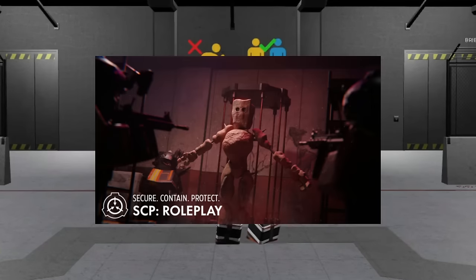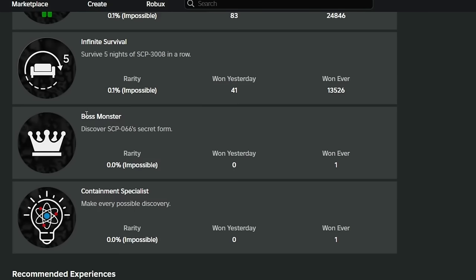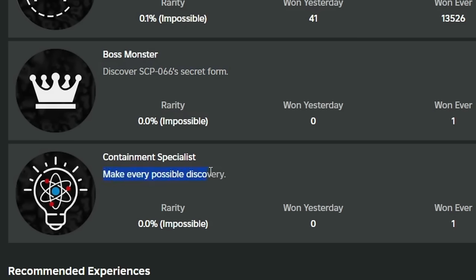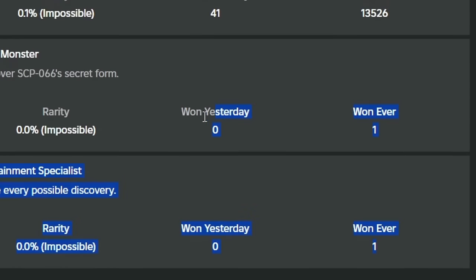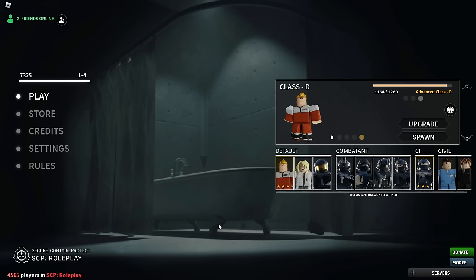Okay boys, it's come to my attention that SCP Roleplay has added two new achievements in the game. Apparently there's a boss monster one where you have to discover SCP-066's secret form, and also make every possible discovery. And by the way, this is actually pretty new because look, no one has ever won these things.